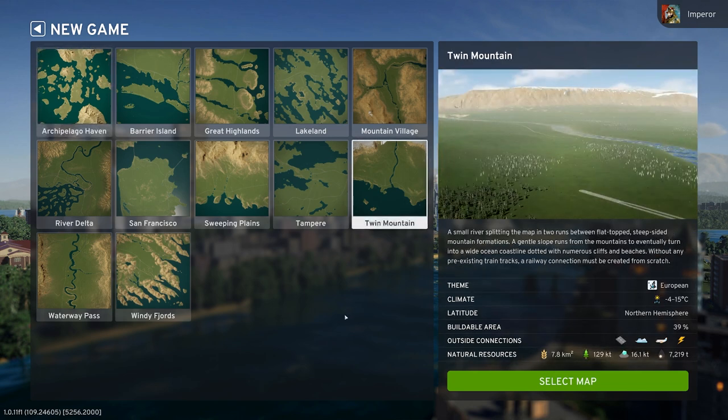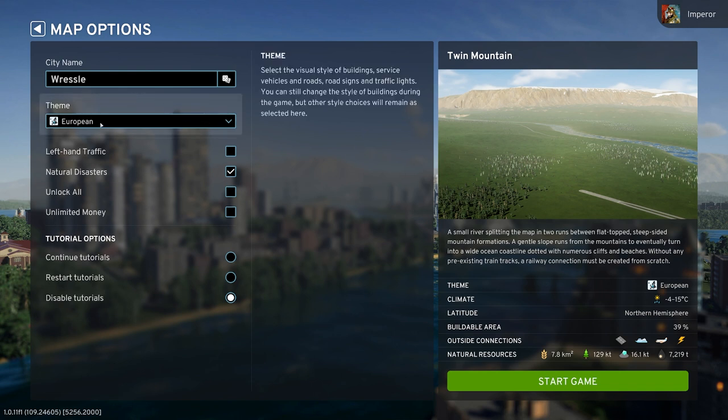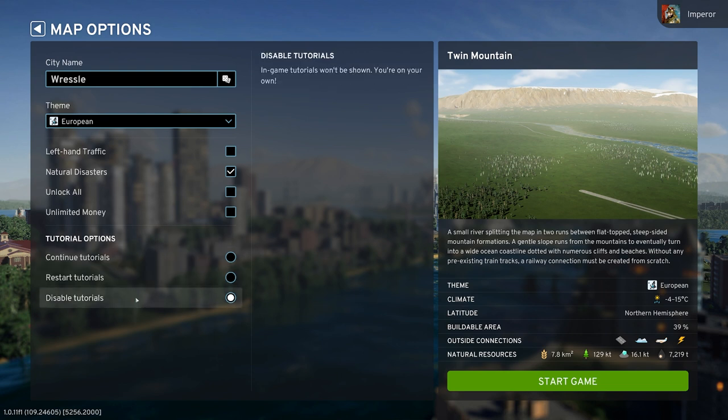Let's just select the map. We'll take the European theme, though you can switch it around while you play. We'll keep the natural disasters on. We'll keep the tutorials disabled because they are a little bit intrusive and honestly they're not even that super helpful. City name - let's just roll the dice a little bit. Nokomis. Sounds great to me. Natural resources available: fertile land, forest, some ore, some oil. No outside train connections, though you can still build trains.